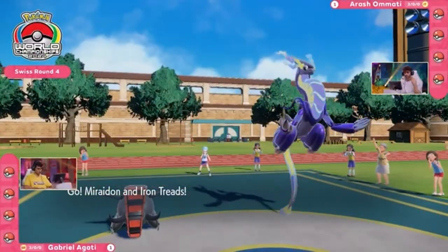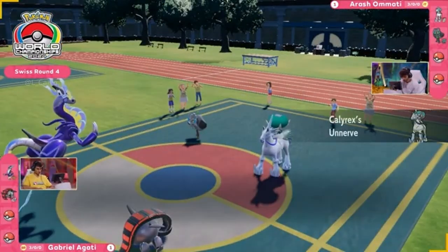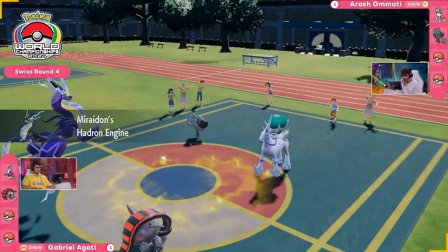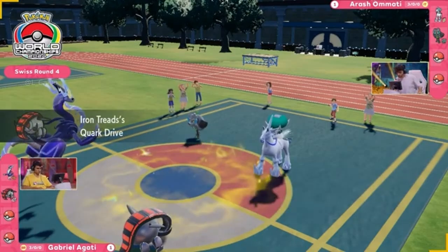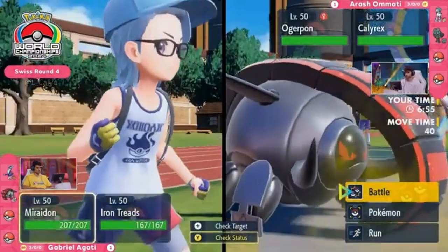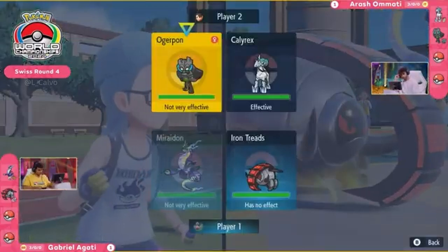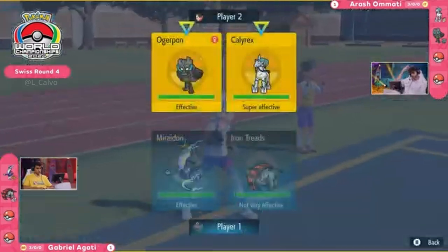Big adjustment — Iron Treads of all Pokémon making its appearance at the World Championship, paired up with Miraidon! The hero has arrived! I'm very excited to see this Pokémon in this game. It creates a very interesting situation — with Cork Drive and the speed increasing, there's a real chance Iron Treads may actually be the quickest Pokémon on the field. Ogre Pon still has the effective Focus Sash from Sturdy, so it can continue the pace of the battle forward.